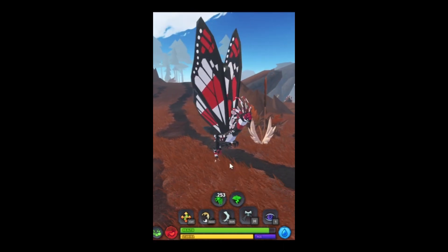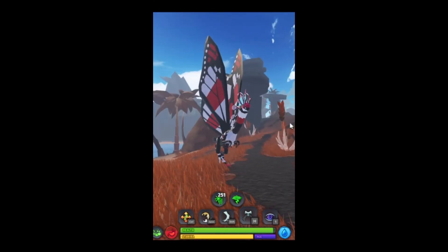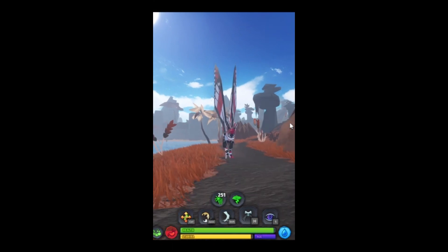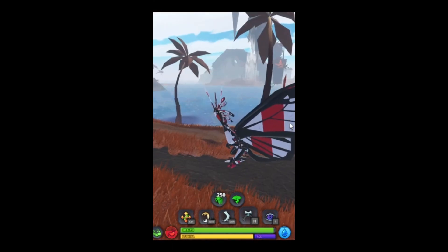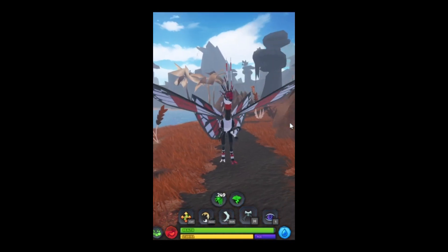This is a retextured Momola, so it won't look like this, but here is the walking animation, the sprinting animation, the sitting animation, the laying animation, and the Zed animation.